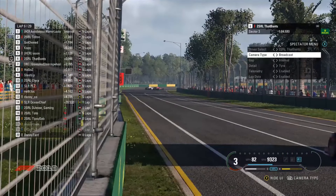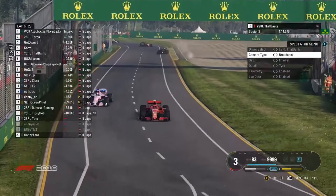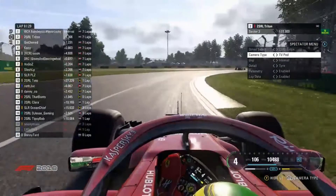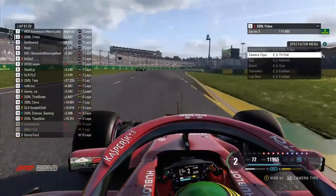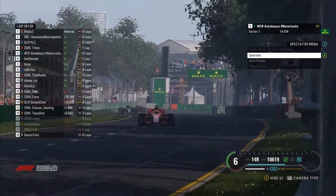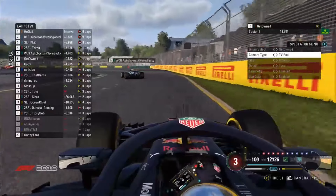Jason not covering the inside this time, and Bantz goes down the inside — contact between the two of them and a bit of warp as well. They're still side by side into the right-hander and Bantz does look like he's got the position, past Jason. Triton had a pretty good run there and has DRS down the straight into turn 13. Almost into the wall — he did hit the wall but I don't think he hit it hard or with the wrong part of his car. He pits as Triton has managed to undercut Astro Boys. So Triton leads this race now from the Mercedes of Astro Boys.